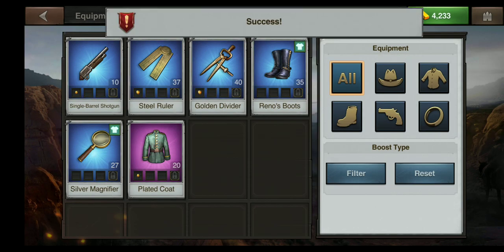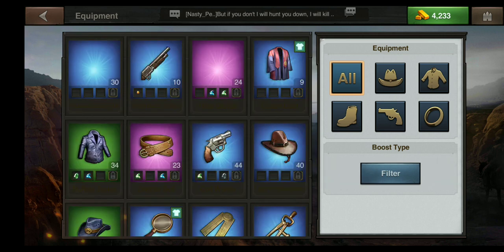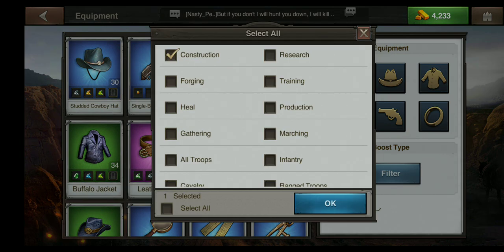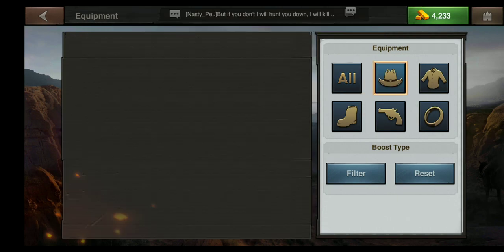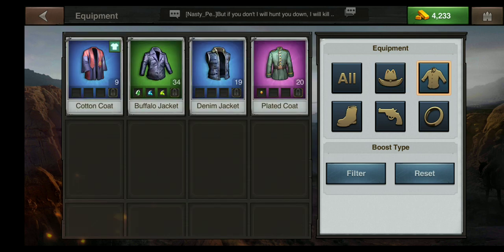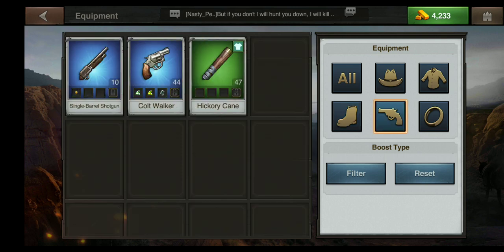You can also choose a particular troop type to accomplish the same task. This allows you to become familiar with your equipment and know what items work best for each scenario.